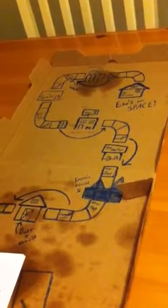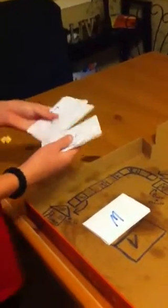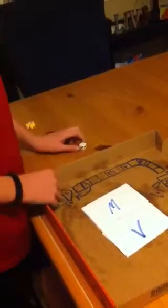Everywhere you go, you're going to have to land on a vehicle. Once you get home, you draw one of these cards, and there's no negatives — there's just plus, so you just go forward. You roll the dice and you go forward that amount of spaces.